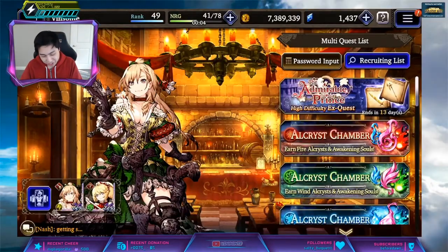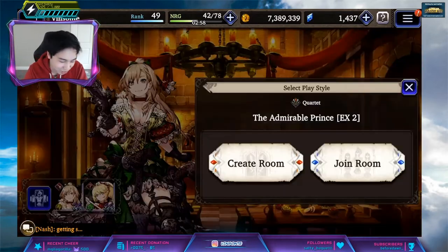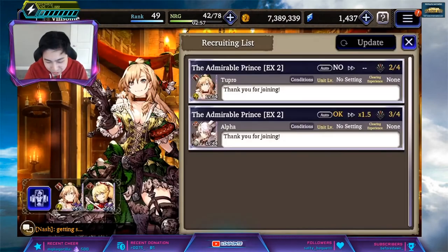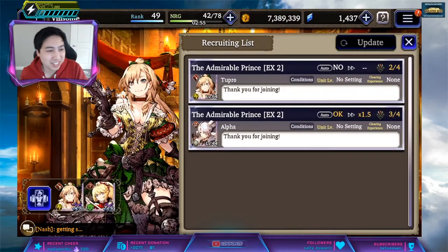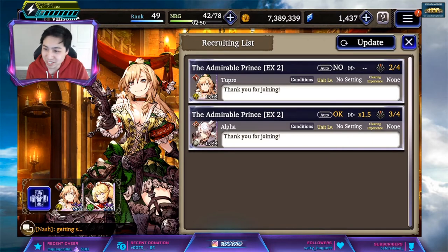If you're out of energy or feeling a little stingy, you can go to the multiplayer section and just join a room — you don't have to use your own stamina. There's a summon going on right now, so you can join, help them out, and get those nice awakening mats if you have those users.